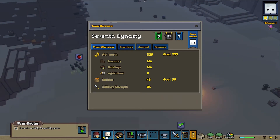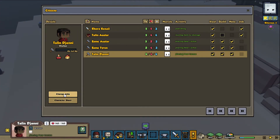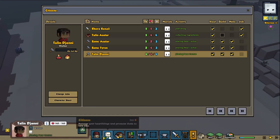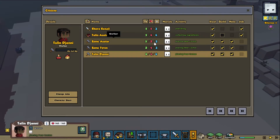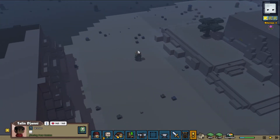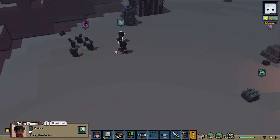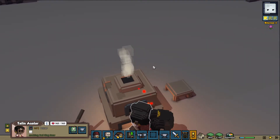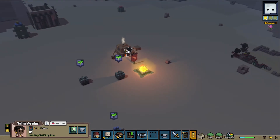Because if I get another hearthling, it would be nice to promote one. Let's see - find this guy, change jobs. I can make one a trapper. The trapper's going to give us a lot of food, but I don't want to have everybody doing a job because then nobody's going to be able to haul stuff. You need to go back to your job, Mr. Trapper. Where'd you go? There he is. Come on, make that furniture - we need to finish this house.